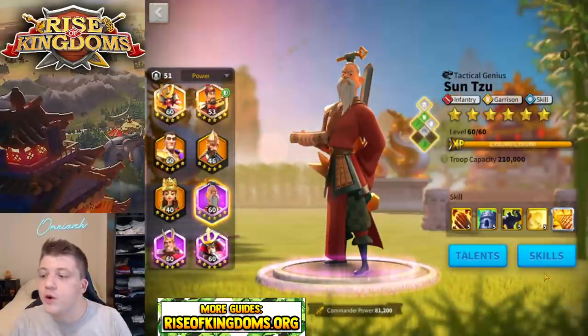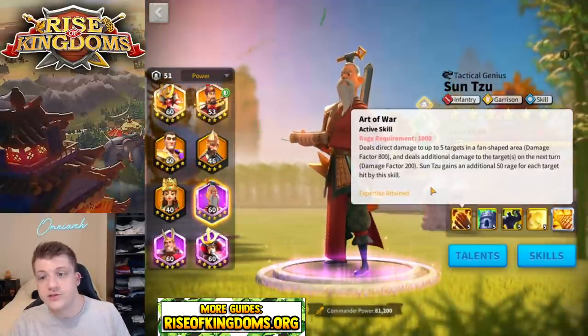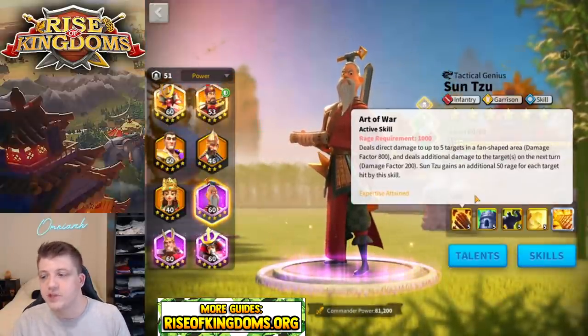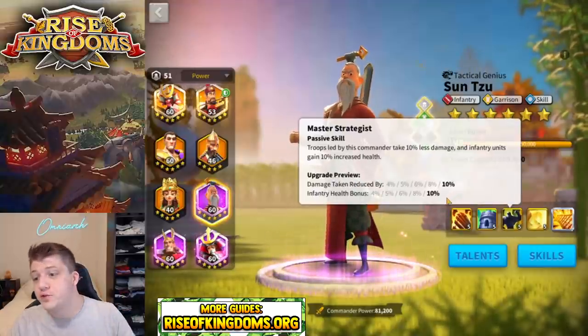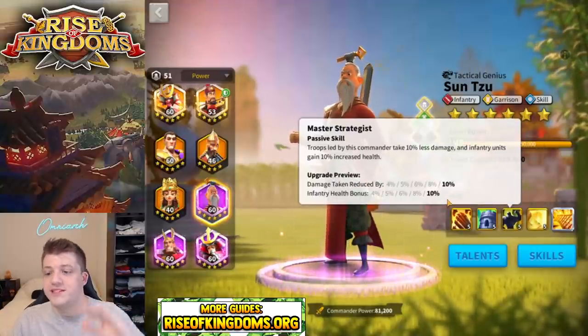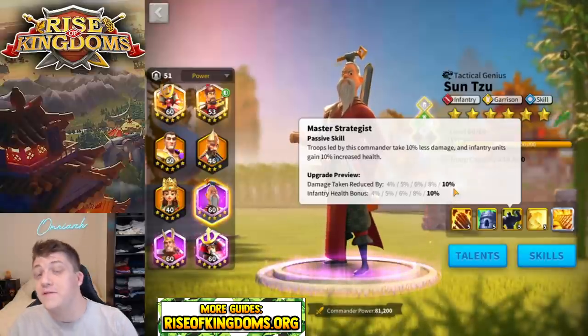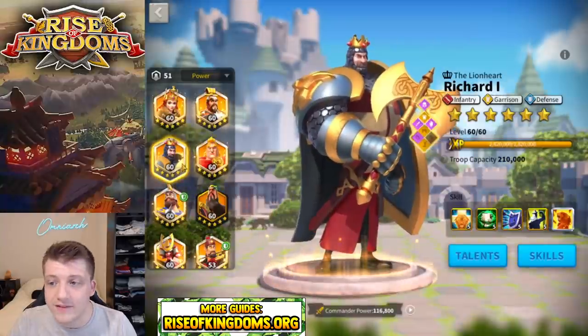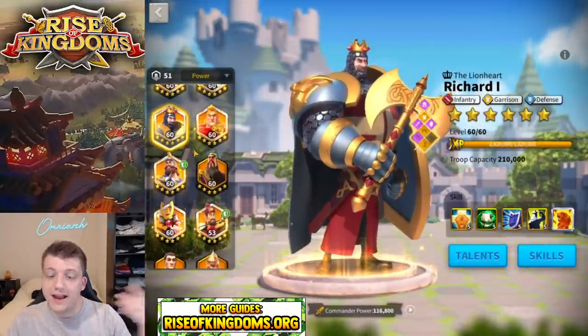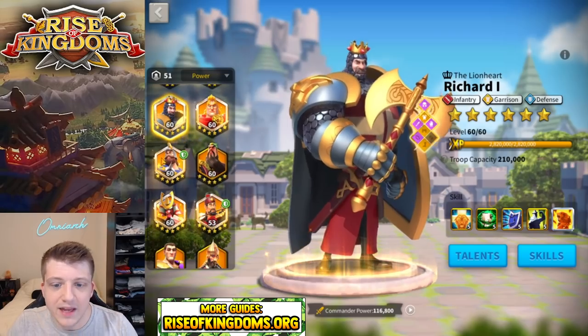The other pairing I recommend for Richard is Sun Tzu. Sun Tzu has some rage regeneration and skill damage that Richard is missing, and he boosts that skill damage and buffs infantry health — a very premium stat — while also reducing damage taken even further. There's amazing synergy here. If you don't have Yi Seong-Gye, Richard with Sun Tzu is a really nice pairing.